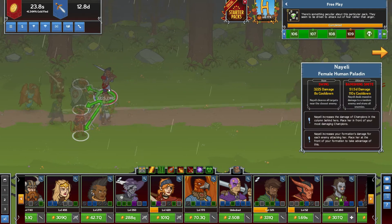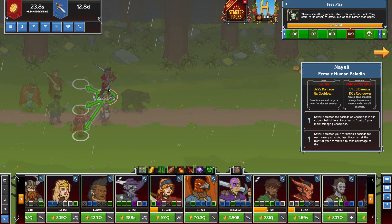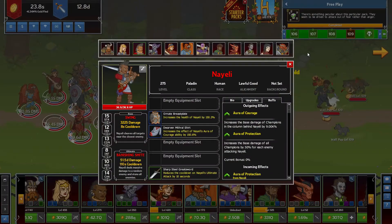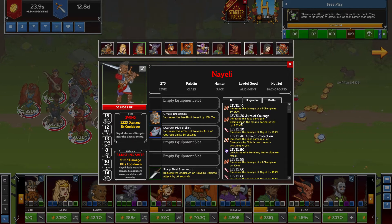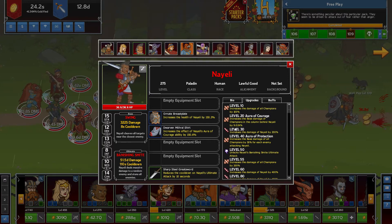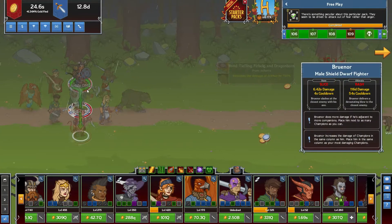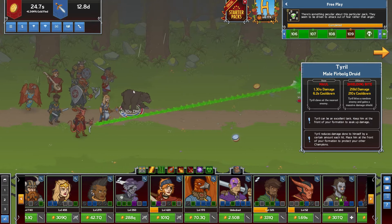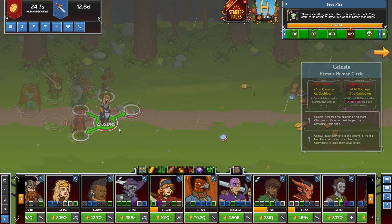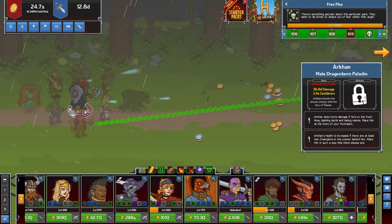Next up we have Naylee. Naylee is kind of your buffer, as she buffs the back row, which I'll show here in a second. War of Courage increases the base damage of champions and columns behind Naylee by 9.02k percent. So everyone in this row right here. We got Celeste right here — what she'll do is heal the tank, as you can see those healing numbers, and then she'll buff your two damage dealers.